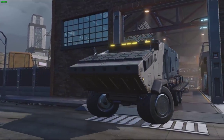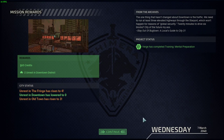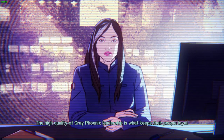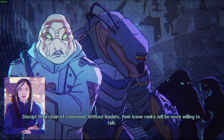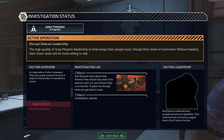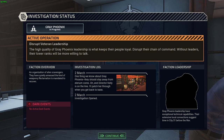The high quality of Gray Phoenix leadership is what keeps their people loyal. Disrupt their chain of command - without leaders, their lower ranks will be more willing to talk. That should be it for today - the video is about 55-56 minutes. It was a pretty good mission, ending on a high note. See you guys next time!